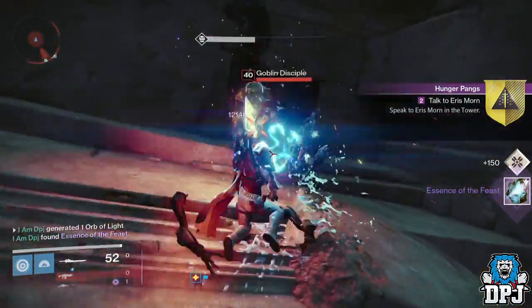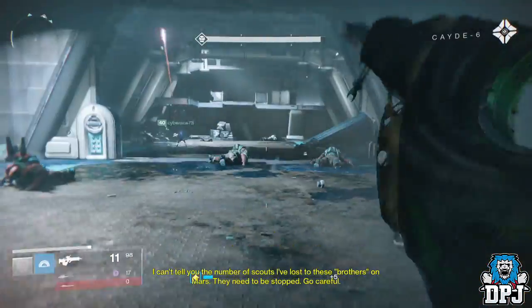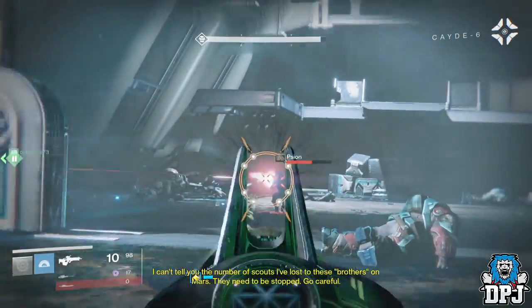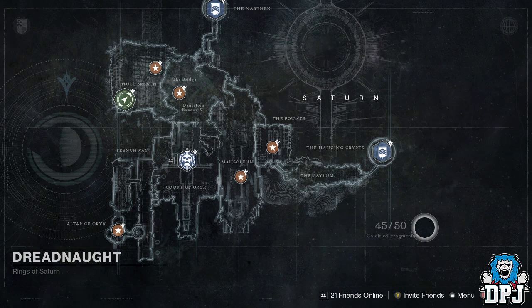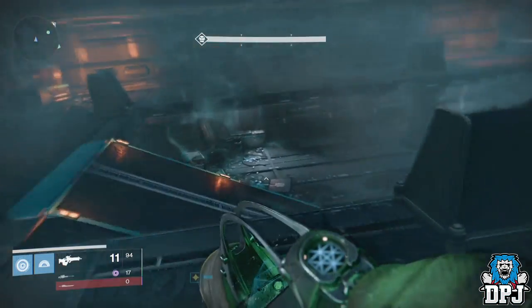Another thing that isn't stated in this part of the quest: you'll have to find 45 fragments for this quest to continue, which is pretty time consuming trying to figure out which ones you have missing. You can see when you're in orbit on the Dreadnought how many fragments out of 50 you have. Once you have 45 fragments, head back to Eris Morn.